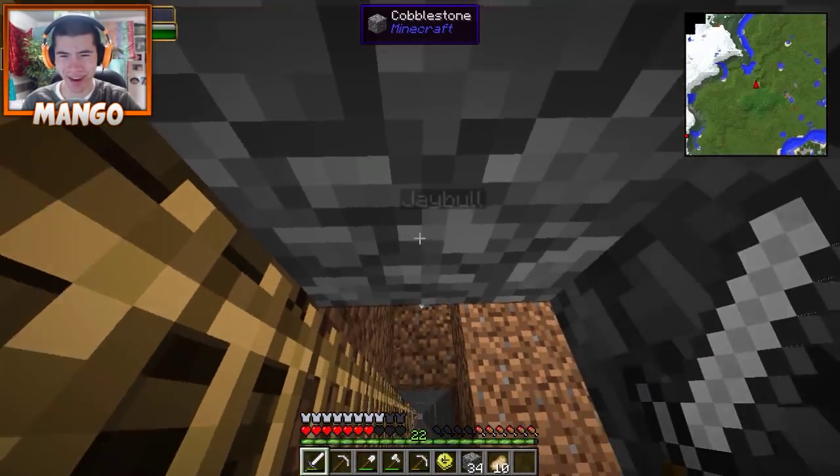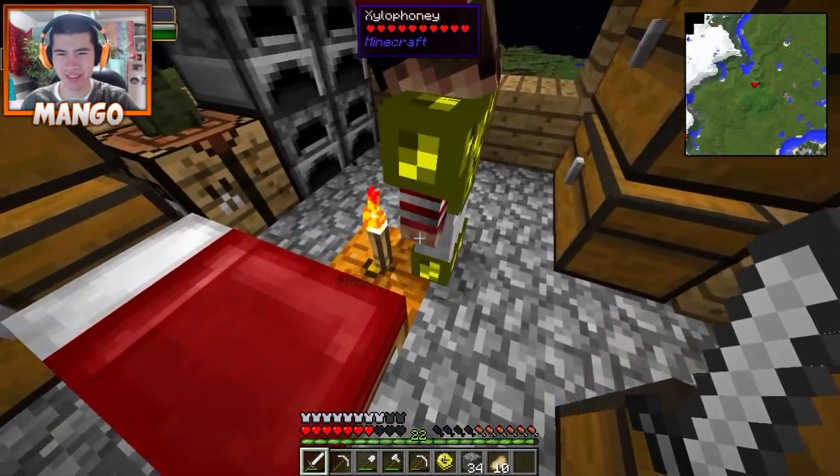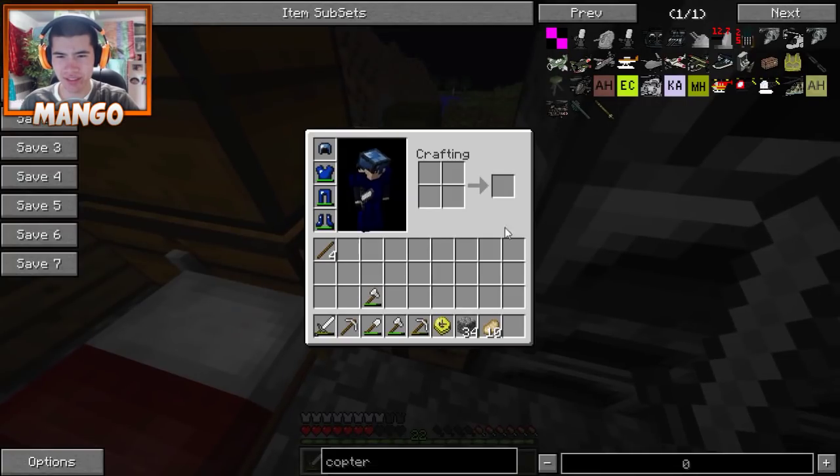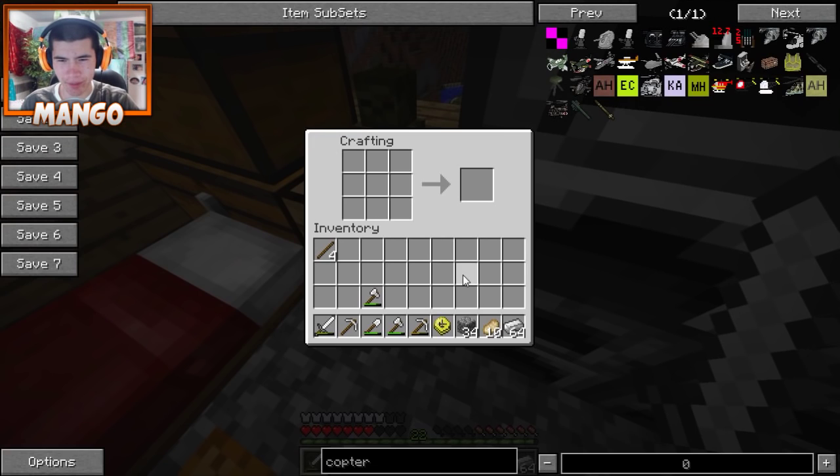What's down here? Did you guys go digging underneath? He's making a basement for this. Yeah, I was making a little analyzer room. Fair enough. I'm just going to take some iron out of the chest because I think something happened with that. Did it just disappear?